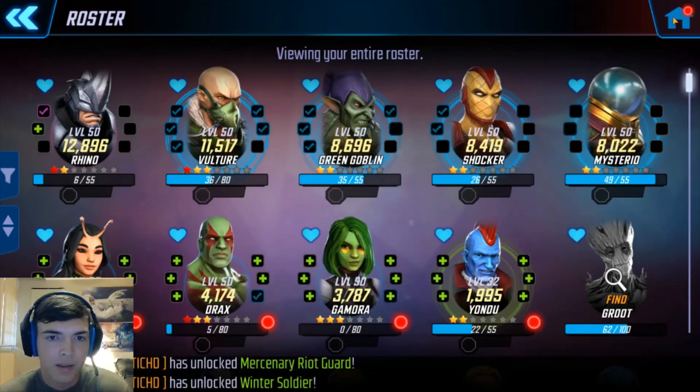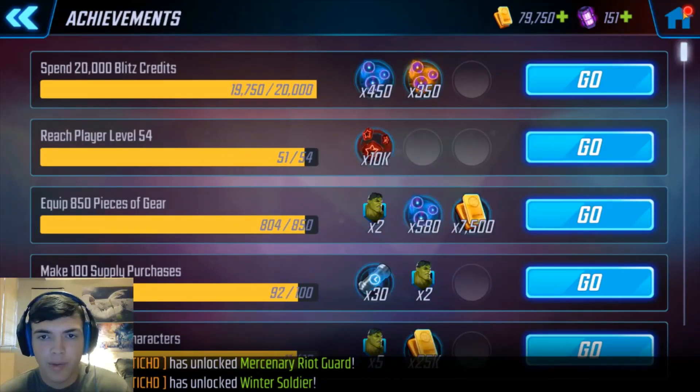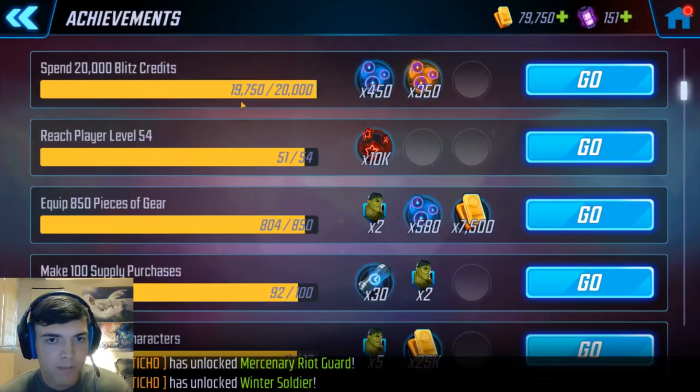Let's go to Achievements and claim these - get some Hulk, premium orb frags. That achievement - we're so close. Spend blitz credits, we should be able to do that today, get some fragments there.